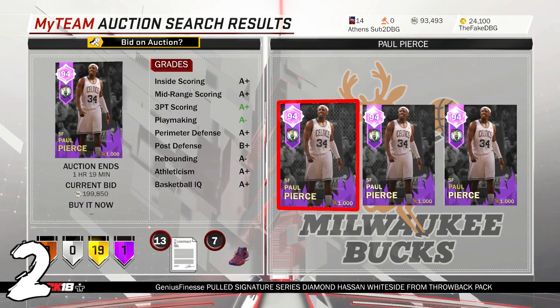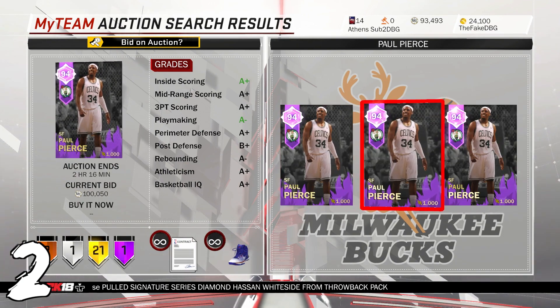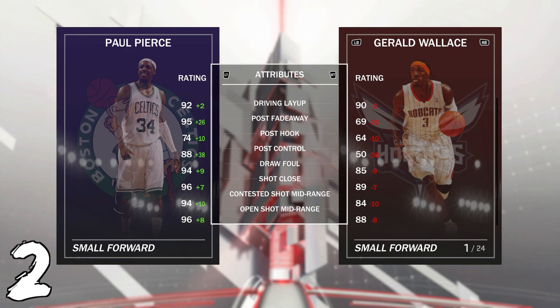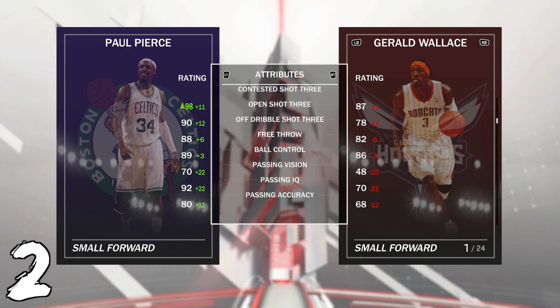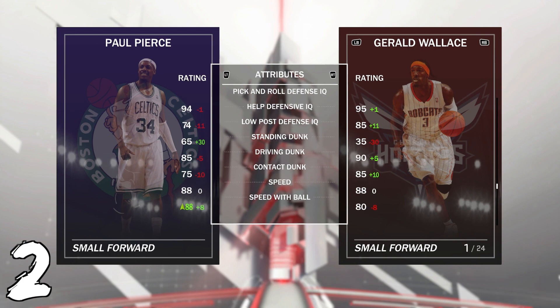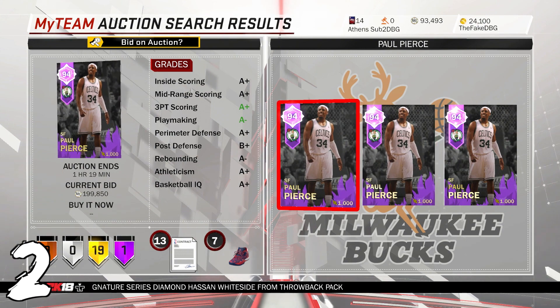At number two is arguably the best small forward in the game, Paul Pierce, for well over 200k MT. I know he's part of the collection for Penny Hardaway, but that Penny Hardaway is not worth 200k in itself. Paul Pierce is a really nice card — better than the diamond last year. He's got a great post fadeaway at 95, good open shot three, good free throw, he can speed boost, rebounding not the best, but defense is really really good. He's got a good driving dunk, good speed, speed of ball, acceleration — just an overall beast of a card, just not worth 200k.